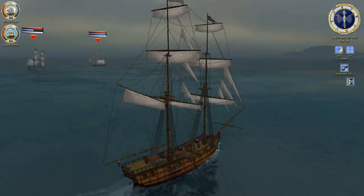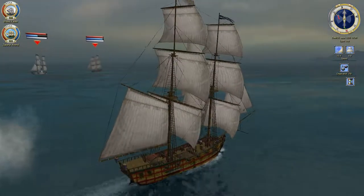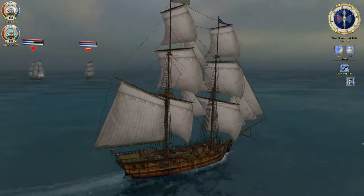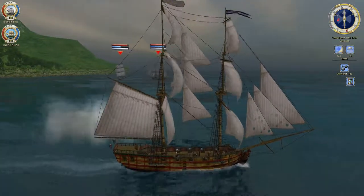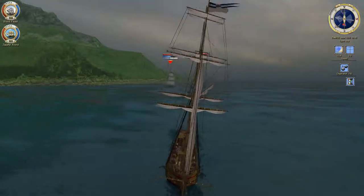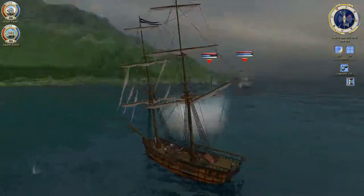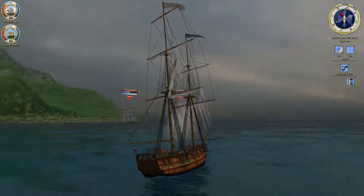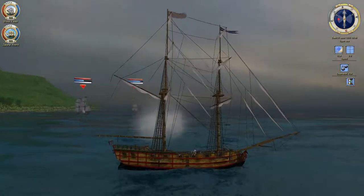Currently speaking, that second ship is actually getting further and further away from the first ship, which is actually a good thing for me because I can try and target that second ship more often than the first ship. But now he's going back to the first ship, which is annoying. That was a good hit. Did some damage to the sails. I am barely scratching his sails, which is somewhat annoying. However, I don't want to get too close because there are two ships against one, and it would probably end terribly wrong for us.